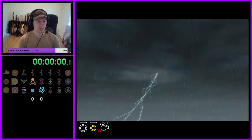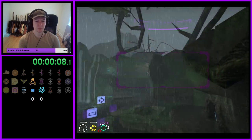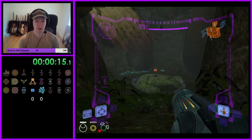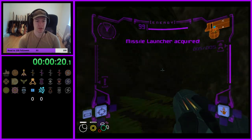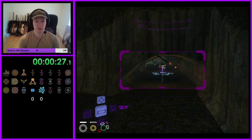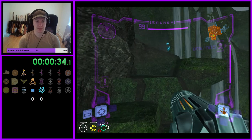It's first thing in the morning for me, so let's hope I'm not too rusty. One of two checks open to us at the beginning is the alcove, and it's a missile - our logical launcher. And down here we've got bombs, awesome.